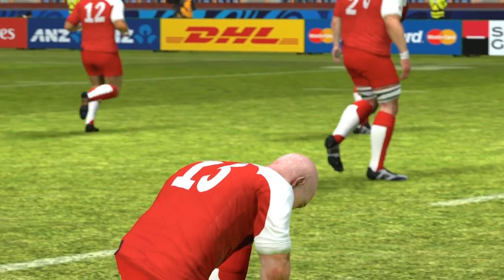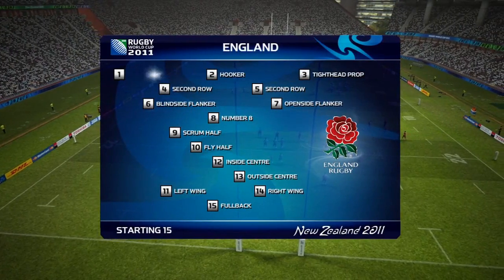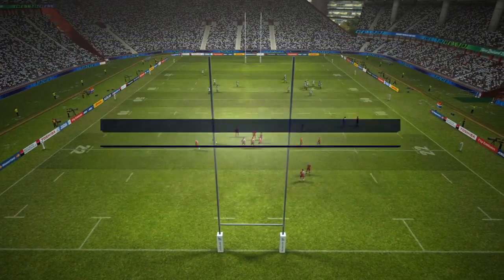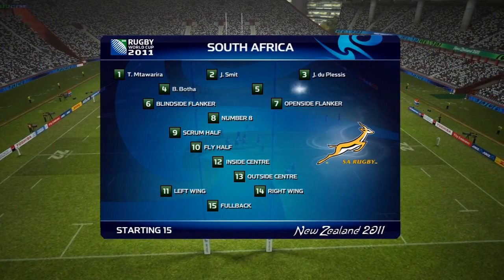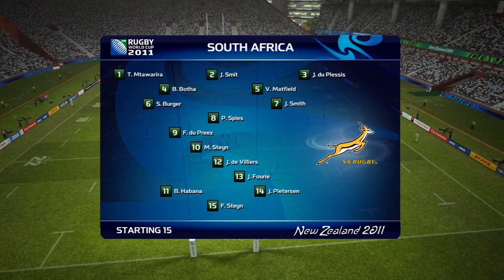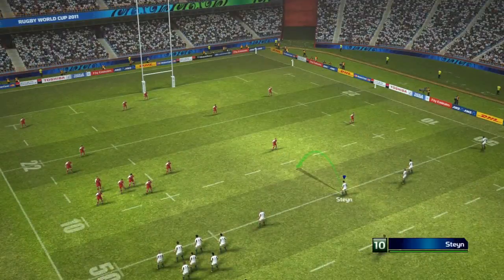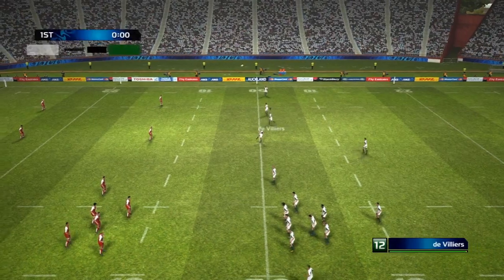From the off you see the presentation is quite nice — the crowd looks good and the stadium looks quite good. The players look quite good as well. You see Matt Field and players like Nick Easter look very good, but some players look terrible. Mike Tindall looks terrible and Toby Flood has really bright blonde hair and looks like a 10 year old in the game for some reason.